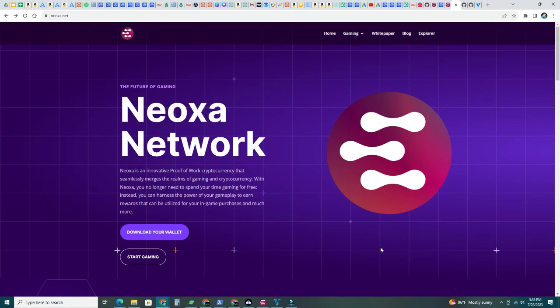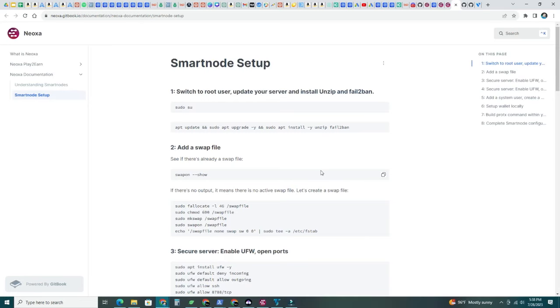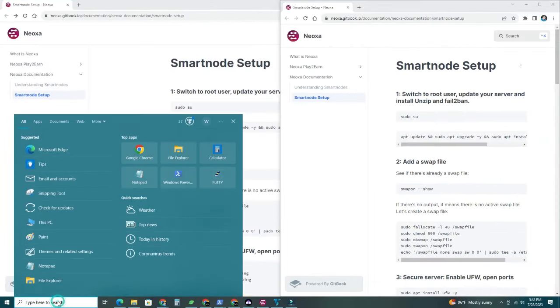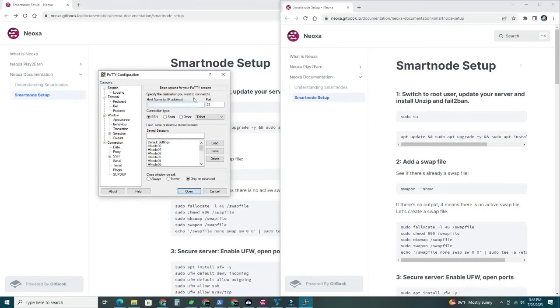After the wallet is fully synced, we're ready to start with the fun part — building our smart node. If you go to neoxa.net, you'll see 'Follow the Smart Node Guide.' The team has put this together so we can click there and execute step by step. To run the commands, I'm going to use PuTTY. If you don't have PuTTY, go ahead and download it — this is the software we use to connect to our VPS. Type your IP address and hit Open, then log in with your username and password.